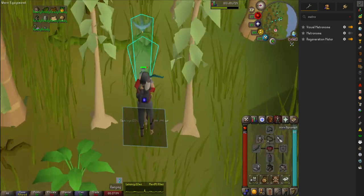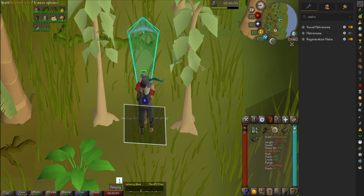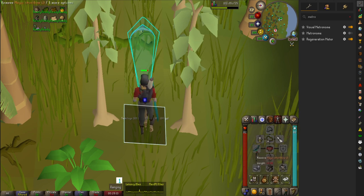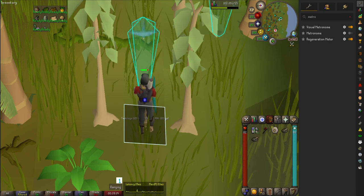You're going to want a regen bracelet — I was stupid and didn't bring one — but everything else here you're going to need. Celestial Ring or Signet is not necessary unless you are using a Crystal Axe. I would suggest the Infernal Axe here because it means less stopping time. Magic Short Bow is needed so you don't attack the birds. You need Auto-Retaliate on with Rapid with the Magic Short Bow.